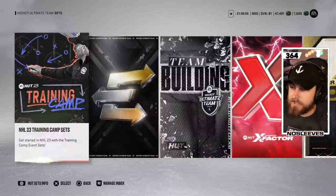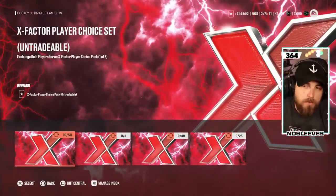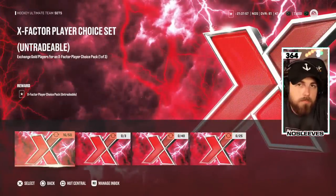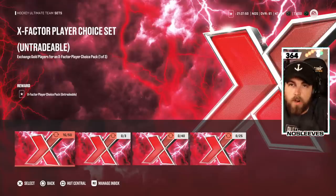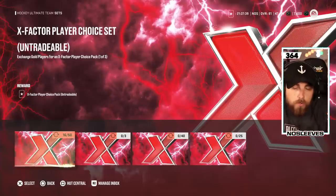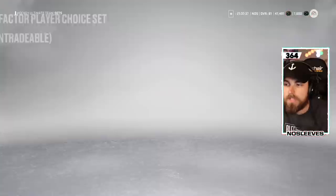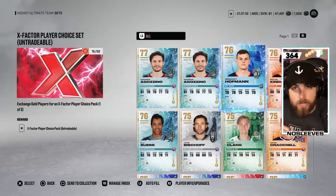Let's talk about sets. If you go to the X Factor set, I think X Factors are kind of a rip off over the course of the year — they cost way too much to upgrade. But there are a few you should chase early on: Kale MacCar, Connor McDavid, Nathan McKinnon, and even Austin Matthews, Barzal, and Stamkos are good. I would recommend doing this set despite the really long cooldown — if you trade in 50 gold player items, you can get an X Factor choice pack and take a shot at Connor McDavid.